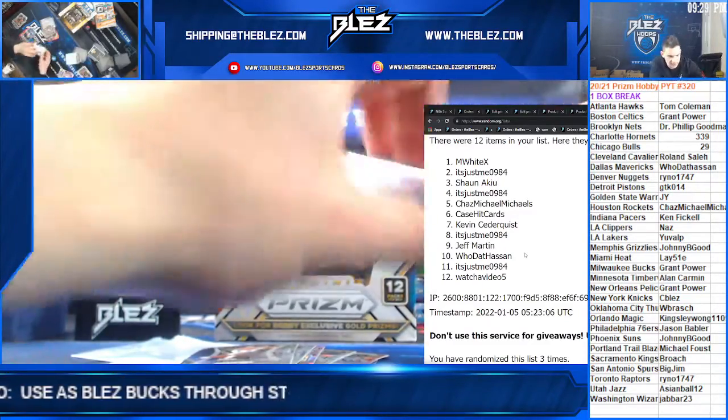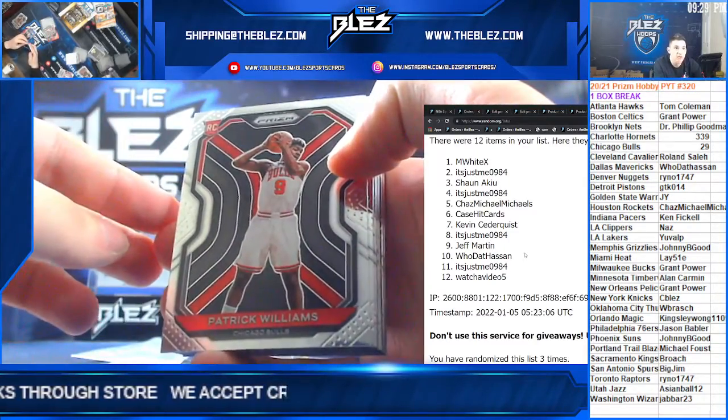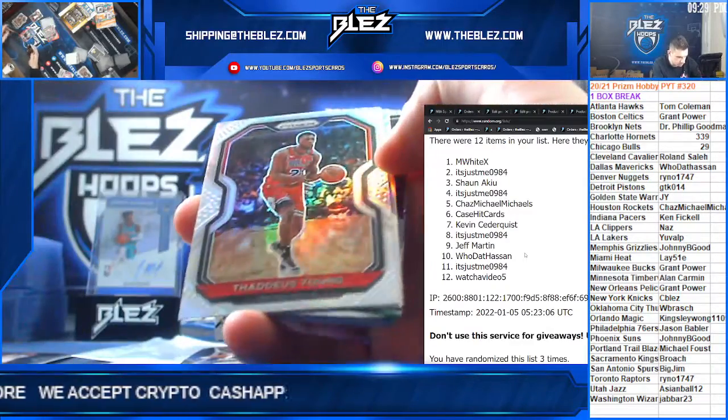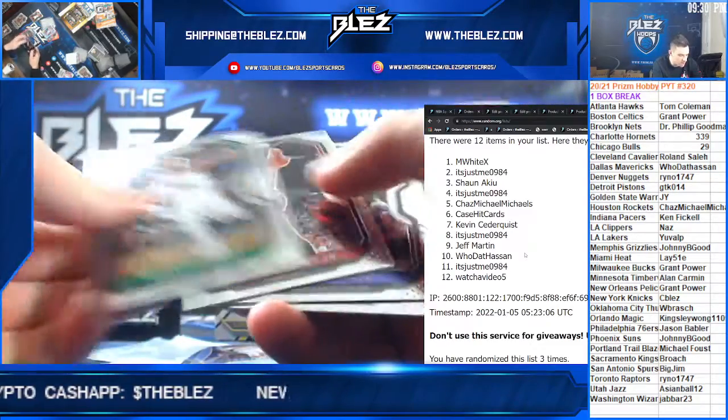Pack 10. Patrick Williams Base for Hootat. Westbrook Silver throwback, Giannis Widescreen.